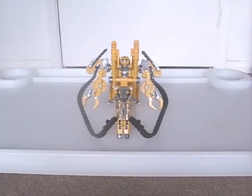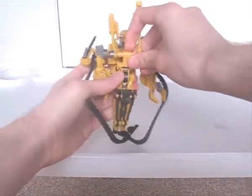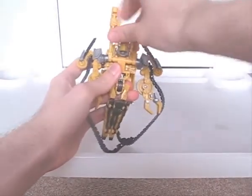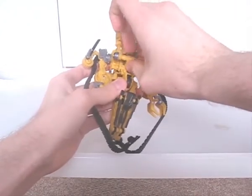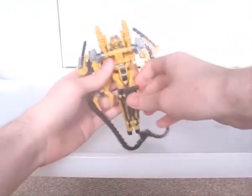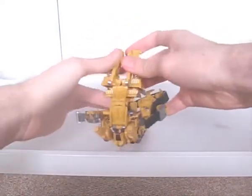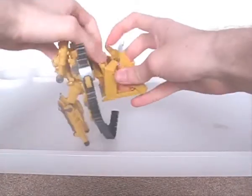To get to robot mode from here, disconnect the pistons and reconnect them to the chest. Split the front legs, followed by the rear section, and unfold the rear legs.